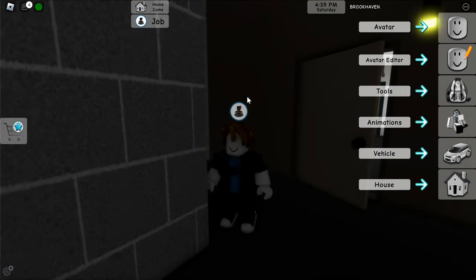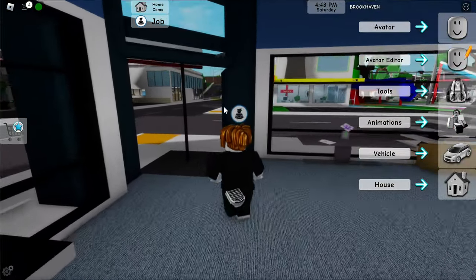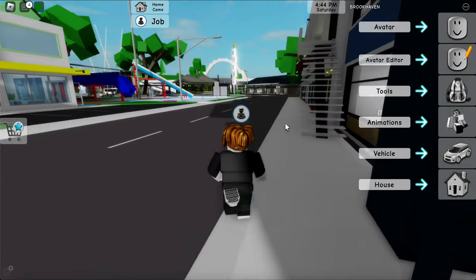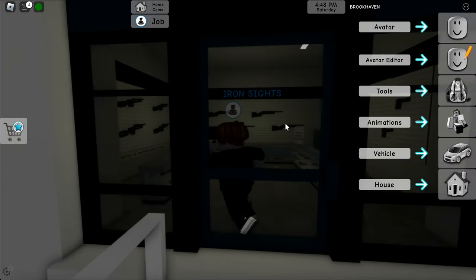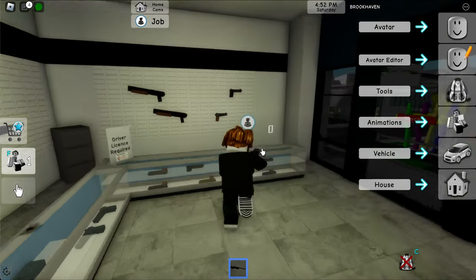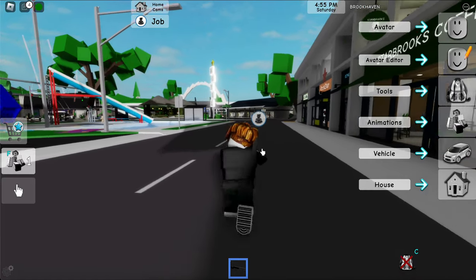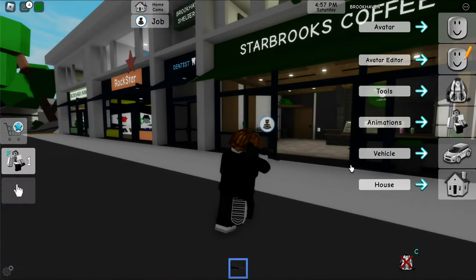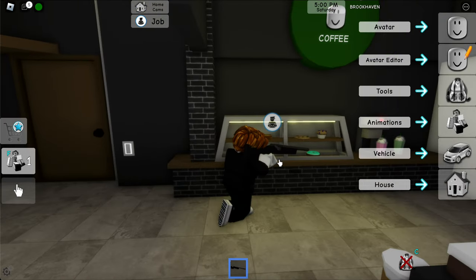As you can see right here we have a job. We're going to put that to the side — we don't have to complete that yet, but we'll have to do that later on. Now go all the way up to Iron Sights, which is this gun store. This is part of it, so pick up a gun.